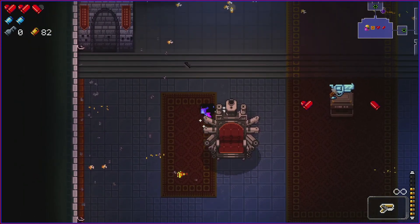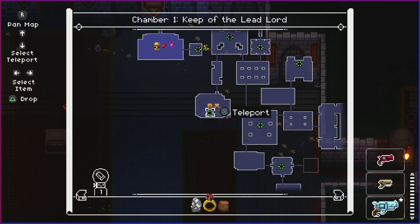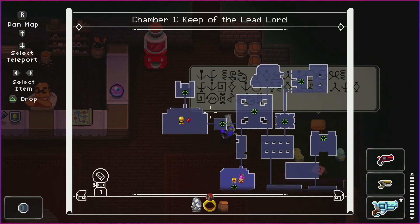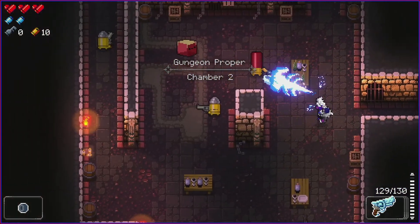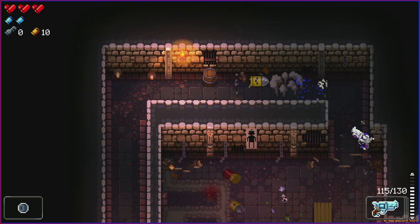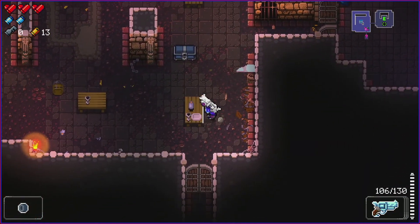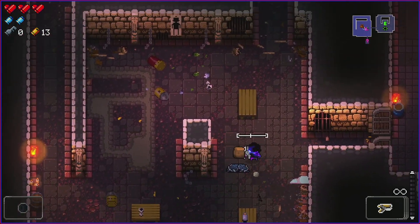We get Frost Giant — freeze effect. This might be interesting with duct tape. Let's get the duct tape and hope we find some keys later. We can't use duct tape with an infinite ammo weapon, so let's find a good gun to combine it with. Frost Giant is good, but it runs out of ammo. There's a blue chest but if I leave the rat will take it — I'll junk it.